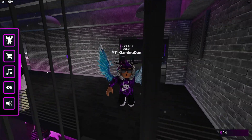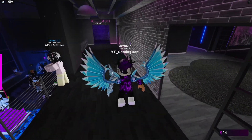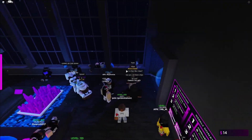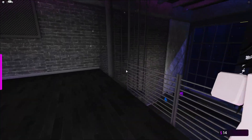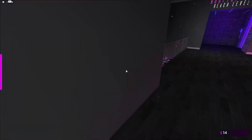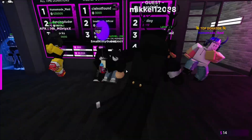Hello there and welcome back to another video. Today we're in Vibe NYC and I'll be showing you guys the locations for the secret door — the secret office code locations. Pretty much in every single server there are four different numbers that you guys need to go ahead and find around the map.